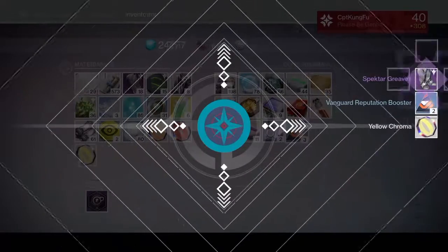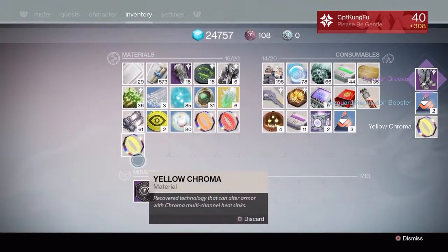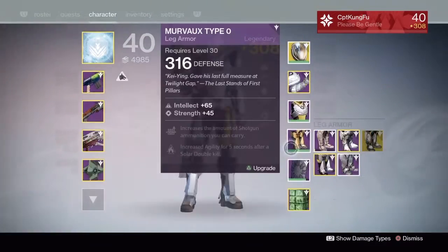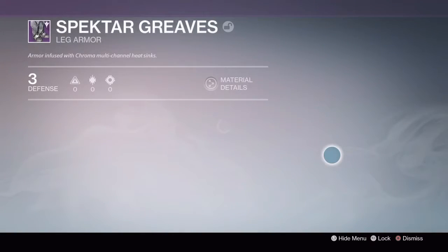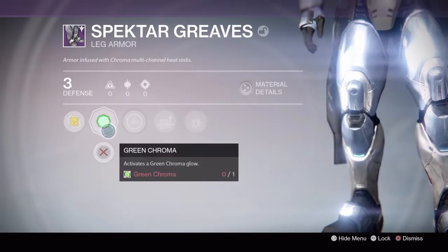So in my first Sterling Treasure I get the Spectar Greaves, two Vanguard reputation boosters, and some yellow Chroma. These are the Spectar Greaves with green Chroma.